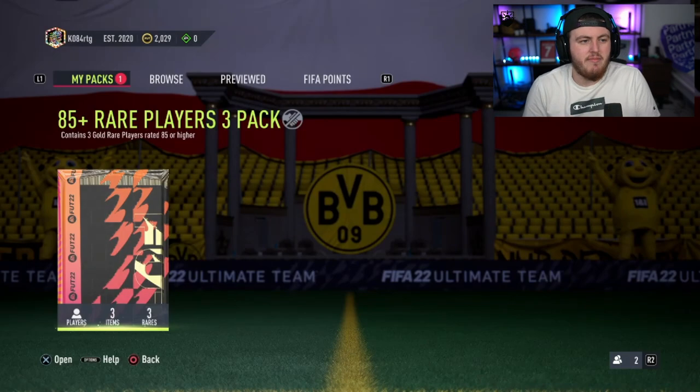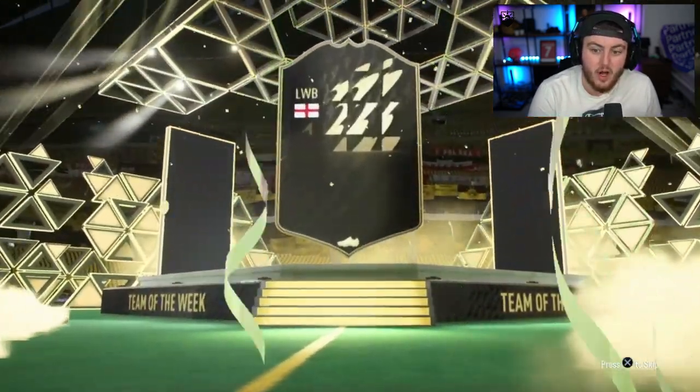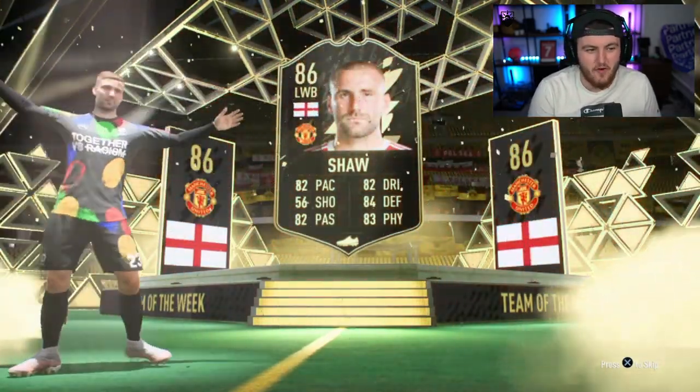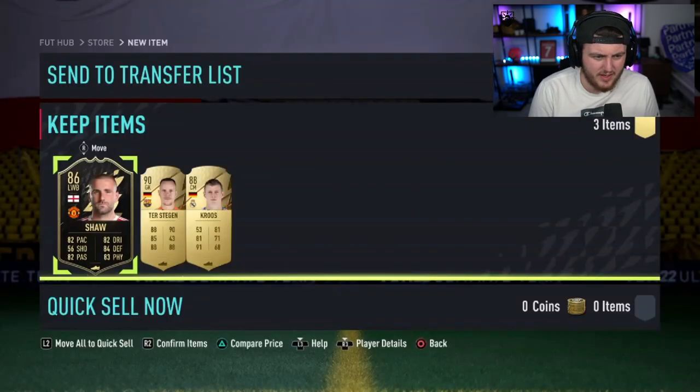Let's go and open up some more and see what we get. Next 85 plus — the last two were so good. Let's see if this one's any better. It has to be a Foot Fantasy or something in there to get better than what we got. Inform Luke Shaw! I'm a little bit jealous of that. We're scoring an absolute corker for England. Anything else? Ronaldo. Mbappe. These are super juiced today — these are usually never good. That's actually really good.